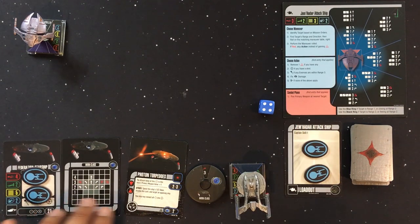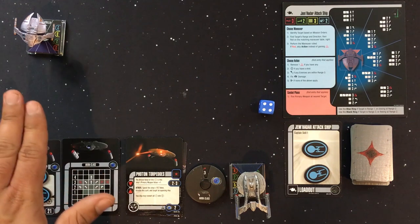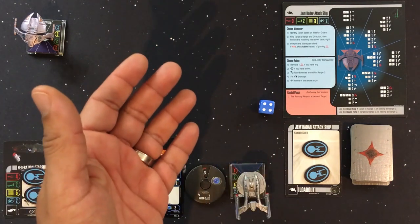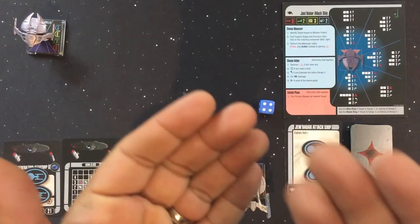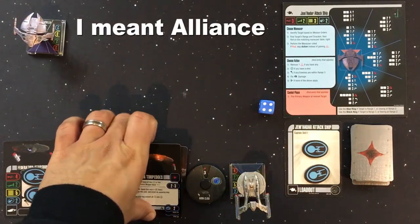We now have our Federation Akira class starship set up with its cards, and the Jem'Hadar attack ship is ready to go. Now I'll teach you how to play the game — back at warp speed.